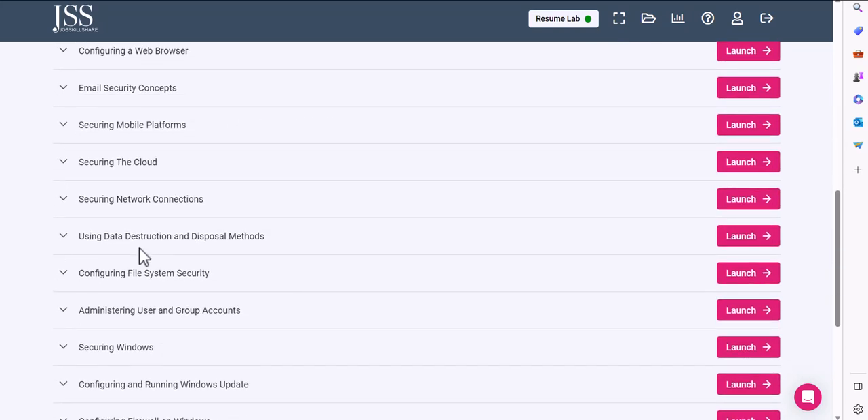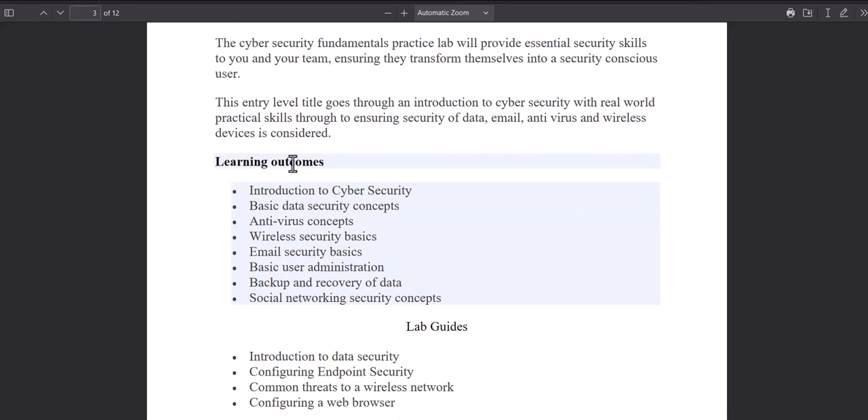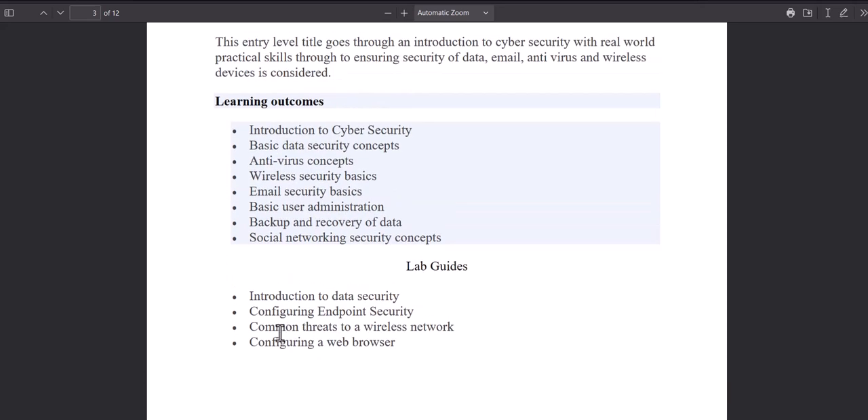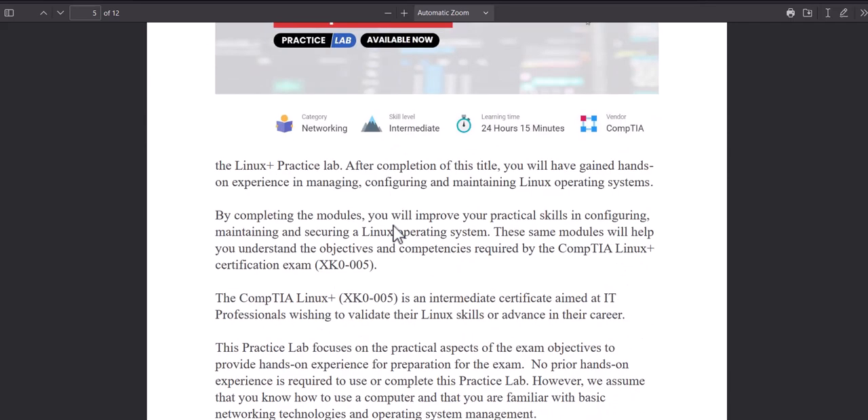When it comes to fundamentals, you will come across many labs that may have mostly information without much to do in the systems, and that's important — you need to understand the information first before getting into a more hands-on approach. This first fundamentals lab will take about 20 hours to finish. The learning outcomes cover: introduction to cyber security, basic data security concepts, antivirus concepts, wireless security, email security basics, user administration, backup and recovery, and social networking security concepts — just to get you started and warmed up. As a premium member you'll have one year of access.